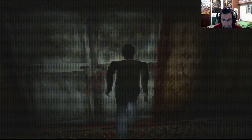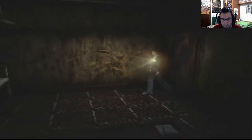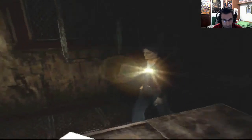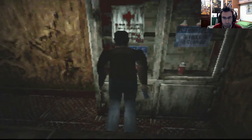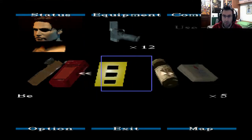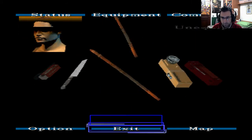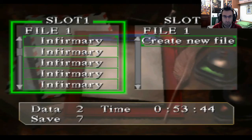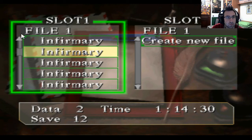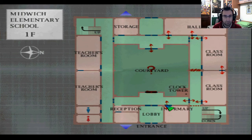Qua dovremmo essere all'infermeria, praticamente. C'è un salvataggio — bene. C'è un kit anche per curarsi. C'è una bevanda energetica che me la prendo subito perché sono messo abbastanza male. Siamo a metà ma va bene così. Salviamo. Ci sono ovviamente altri nemici — proverò ad evitare. Danno veramente, veramente fastidio. Fammi vedere la mappa. Noi siamo là — possiamo veloci sbloccare la porta per andare di nuovo nel cortile, andare alla reception a vedere cosa cavolo c'è.